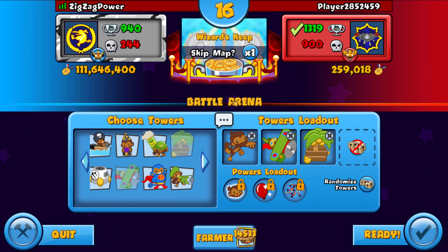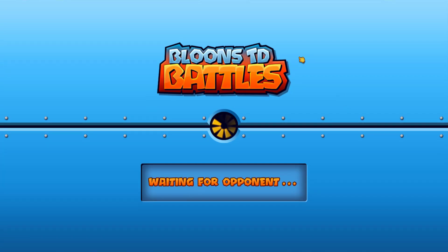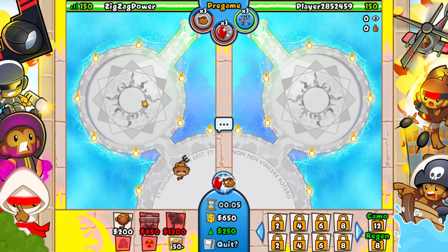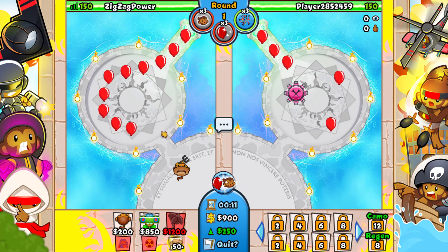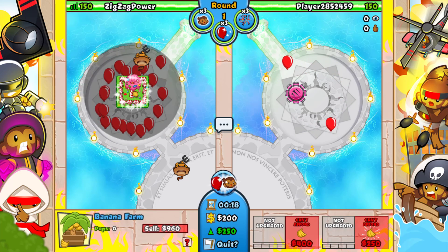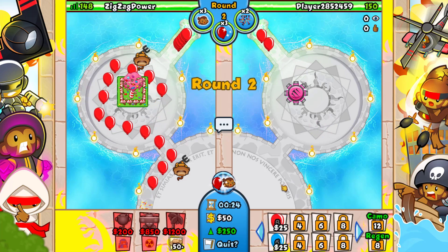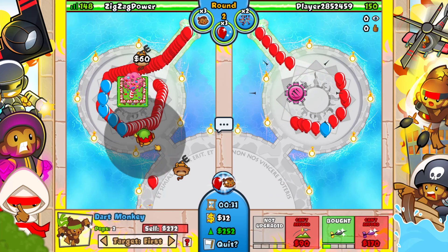We're playing on Wizard's Keep and of course we're going DFA. We're against player 2,852,459 - global rank 125 and prestige 649, so not too good. Looks like this guy's from Germany based on his clan name. I prefer DFA on this map - there are other strats you can play but DFA is just the way to go. This guy's going eco against me, which is interesting.